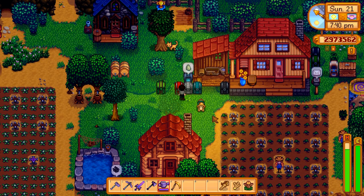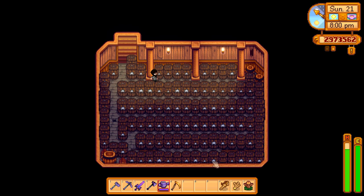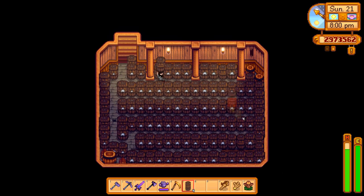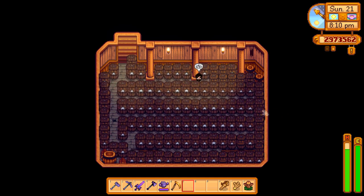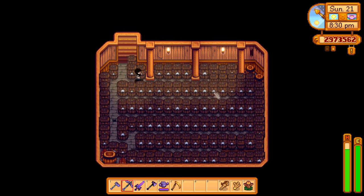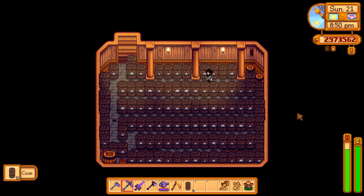The last tip is very annoying, but it truly is worthwhile if you have the patience for it. When you go into your cellar to put all your wine into production — which takes 56 days — there is a layout where you can quickly zoom around, put everything into the casks, and get out of there. If you craft some additional casks, you can fill in every single space. When you harvest, you just have to go pick up the wine and then pick up the cask to make space to walk through to pick up the rest of the wine. You can essentially increase the amount of casks by about 35 to 40%, which is a lot.